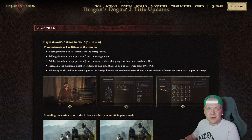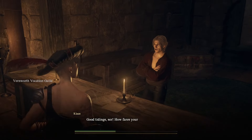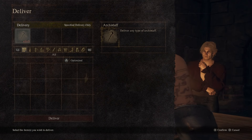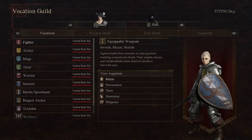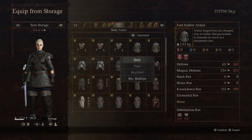Next up, there's a function to equip armor from the storage when changing vocation in a vocation guild. Remember how it was before? You'd come up to a vocation guildmaster, change your vocation from fighter to archer, and just end up standing there barefoot and naked like a dummy. Not anymore. Now you can access your storage from the vocation guildmaster and change your gear.